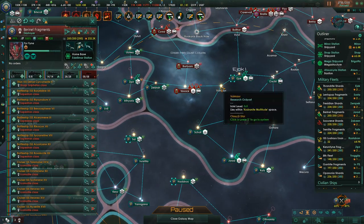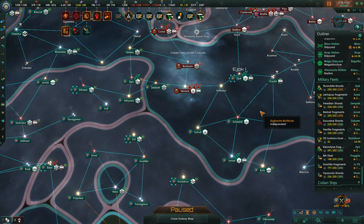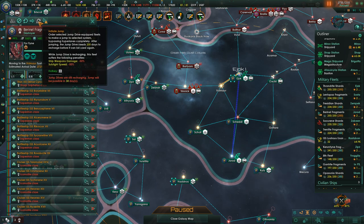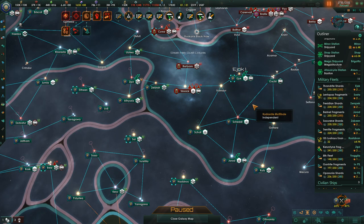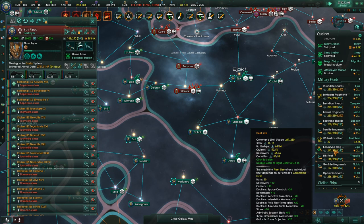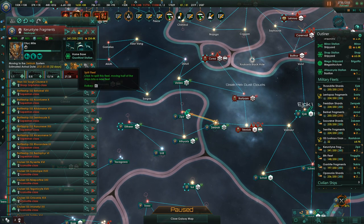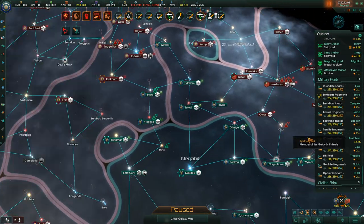Baronelle Fragments — we're going to go ahead and start them moving over to here. They are currently good to go, except for their Jump Drive. Thrandrite Shards — we're going to move them to Volmar as well. Caruntine Fragments — we're going to move them to Zeldra. Are they in a position to get reinforcements? They kind of aren't, but that'll be fine.